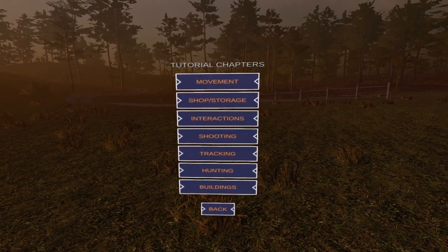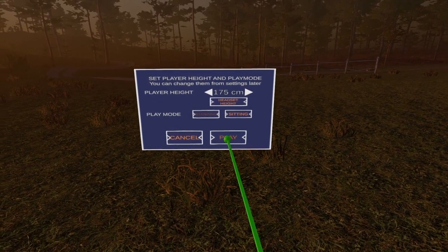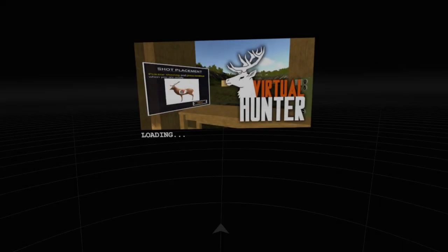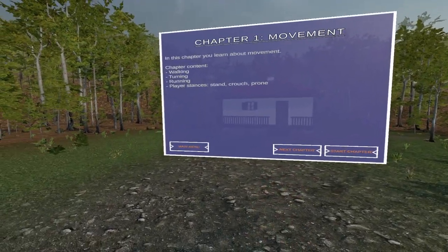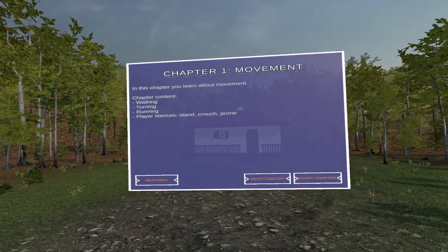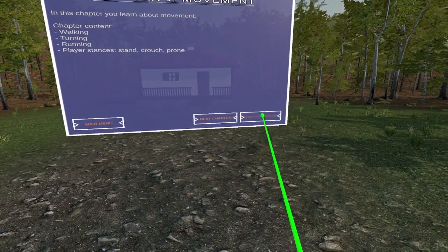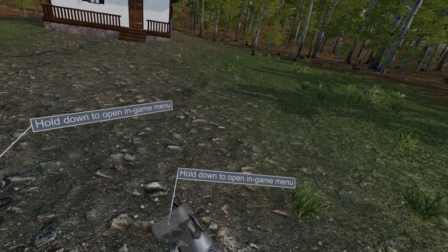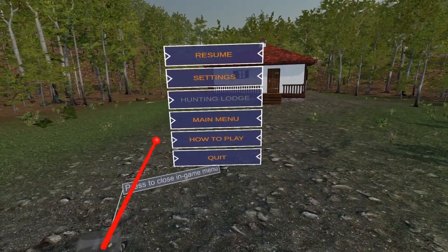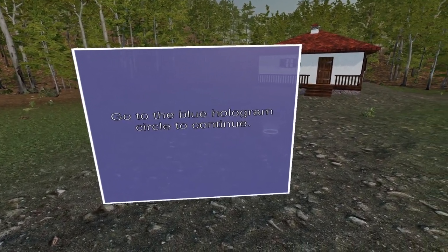It's early access so I'm sure the developers are reading comments and tweaking the game. Let's jump right into the tutorial — movement. Let's do it. In this chapter you learn about movement, walking, turning, running, and player stances. Hold down to open the in-game menu. Go to the blue hologram circle to continue.